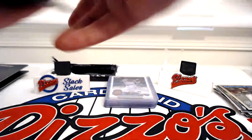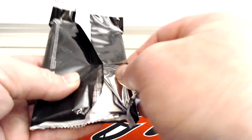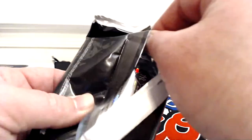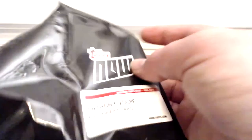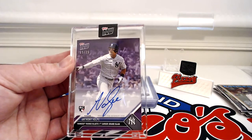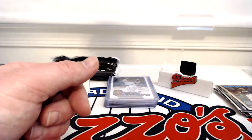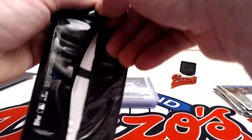Starting with the bulk Topps Now packs — they are of 99 or less. First card out is number 264. It's a 15 of 25 — a nice low-numbered Anthony Volpe rookie auto, first career grand slam. I was worried I was going to get a bunch of 99s, but so far two lower-numbered cards.